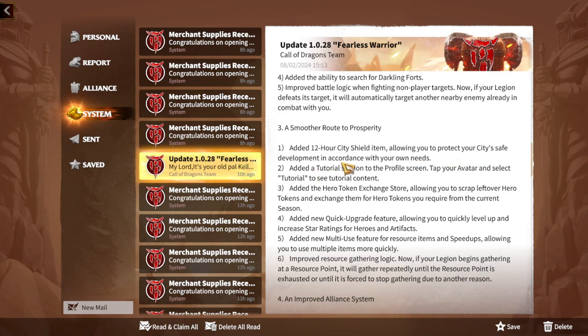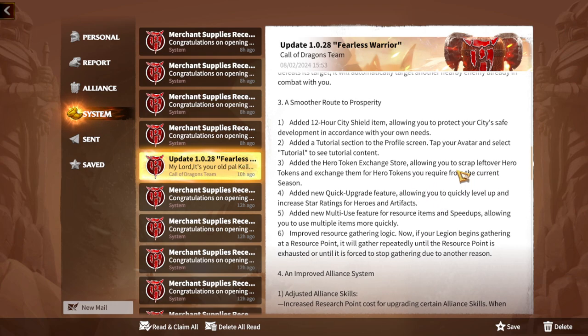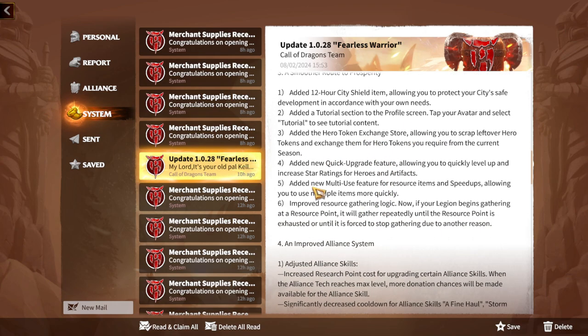Moving on: a smooth route to prosperity. A new 12-hour city shield item has been added, allowing you to protect your city for safe development. Tutorial sections have been added to the profile screen. Most importantly, a hero token exchange store has been added, allowing you to scrap leftover hero tokens and exchange them for hero tokens you actually need from your current season. This will be amazing for players who have already awakened many legendary heroes and have useless tokens piling up.